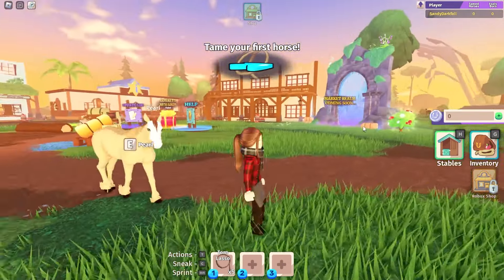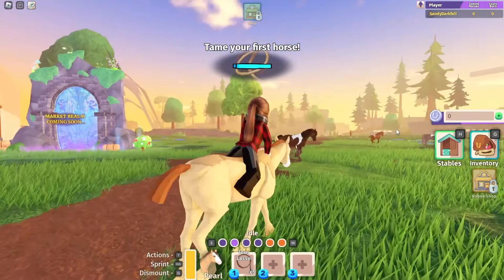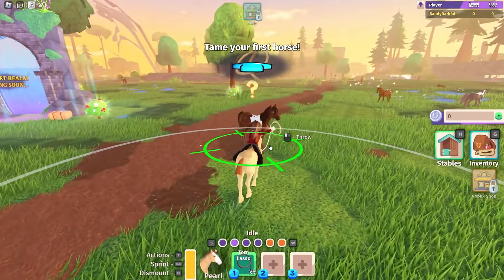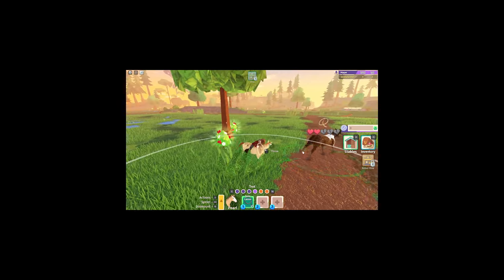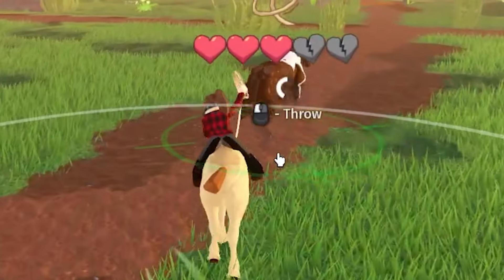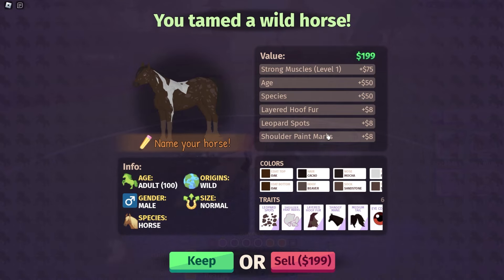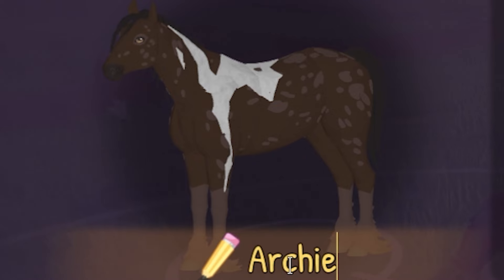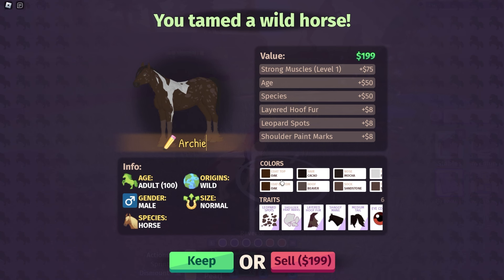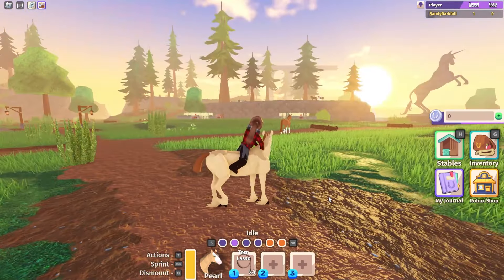They're looking interesting. This one is following me — maybe this is a horse I already own. So tame this horse then because it looks cool. It's really funky. I'm not used to these controls yet, just give me a moment. This horse is really big by the way. Name your horse, valued around $200. Age, $50. Let's name you Archie, I think that's fun. I like that you see all the information so I'm gonna keep this horse because it's the first horse I catch. The horse is looking pretty much where I'm looking, I just realized that.